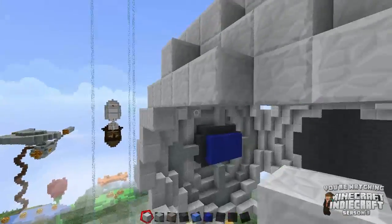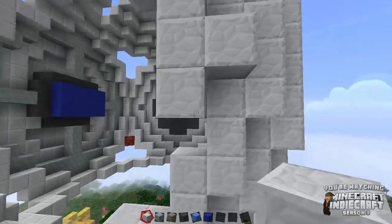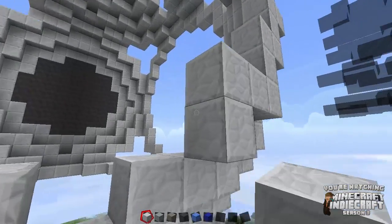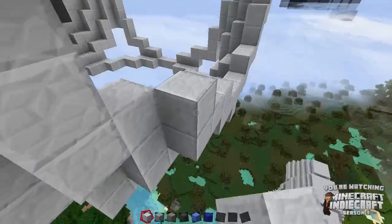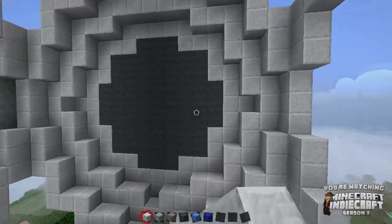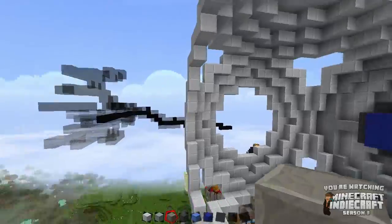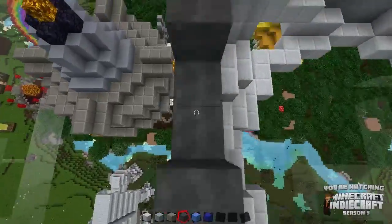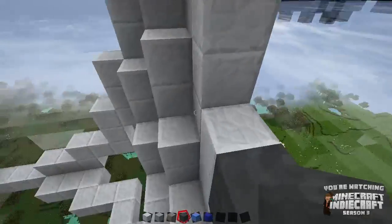Andesite, and I really like how andesite looks — andesite and diorite are the greatest additions. Granite looks okay, but I just don't have a lot of use for reddish colored blocks in Minecraft. We have enough of that reddish orange look. The more grays and stuff, I really appreciate — I like doing a lot of shading. So I built this gray in on that level and then stacked the andesite over on top of it.